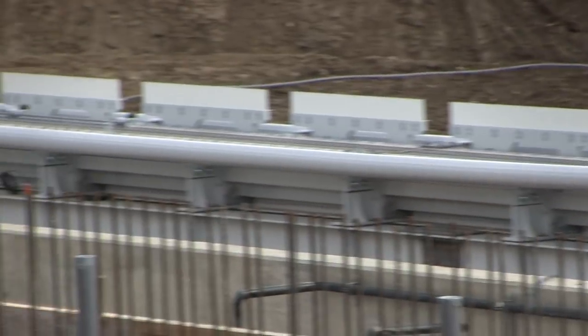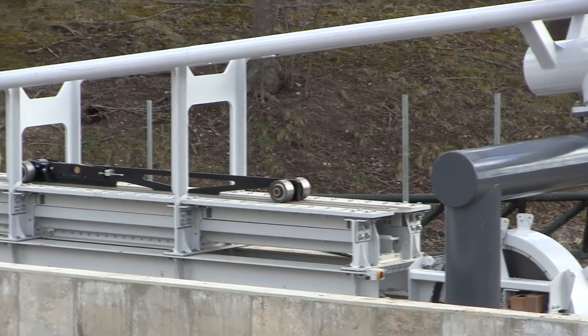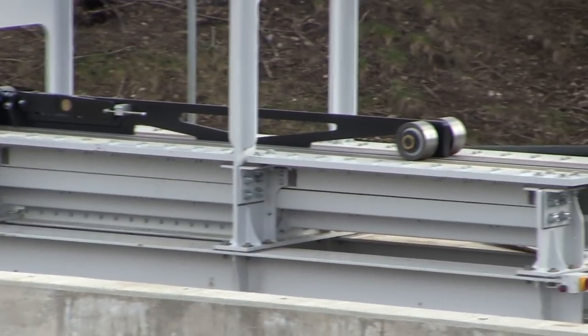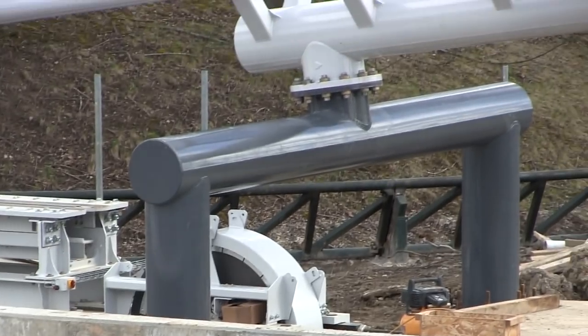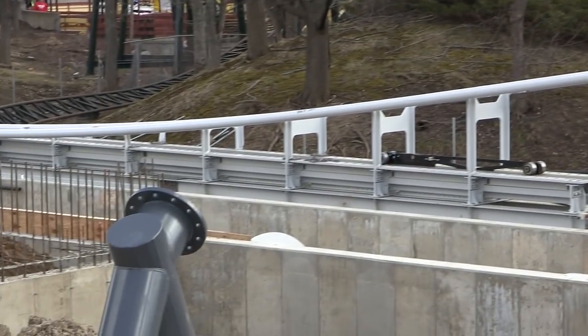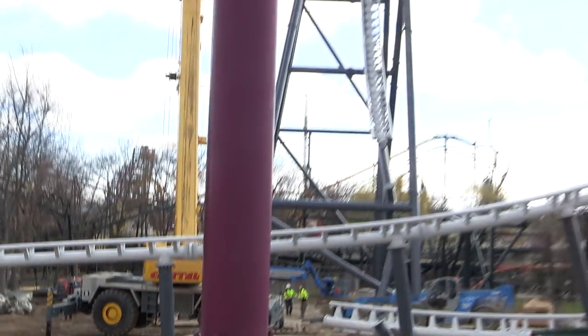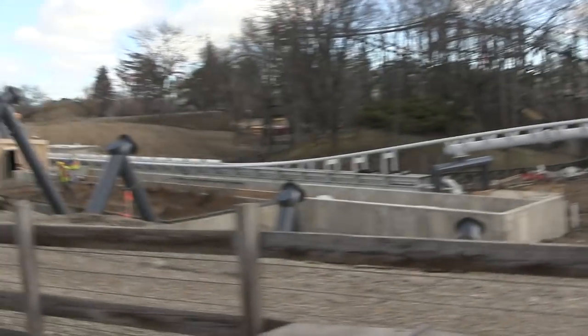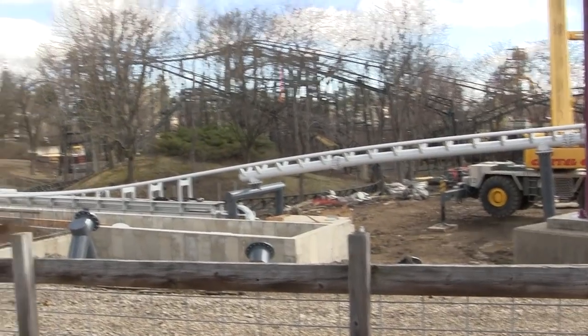The launch track seems to be progressing pretty quickly. They have a lot of concrete in the ground and the air tubes we saw in a past construction update appear to be set up. The actual launch track looks to be all in place, and the cable for the launch system seems to be in there because there's already a launch dog on the track.